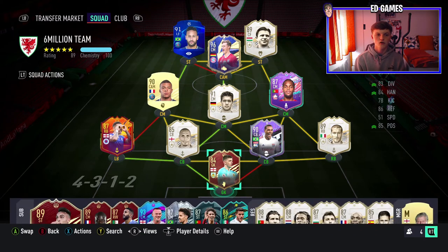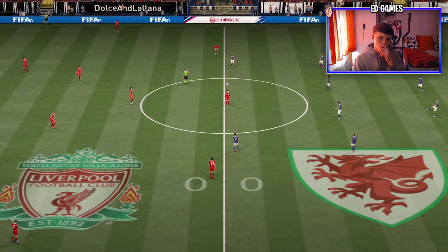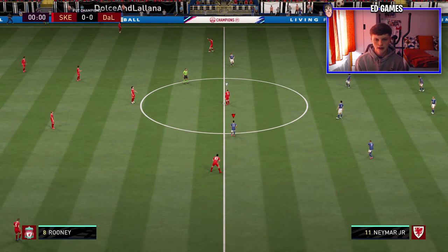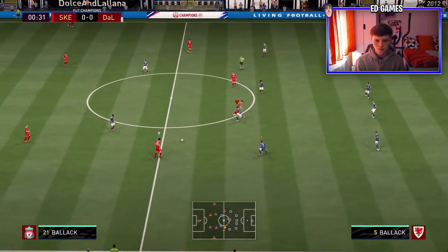I also have a 5-3-2 I rarely go into, a 4-2-3-1 I almost never use, and a 4-2-2 drop back balance when I'm 1-0 up with two minutes to go just to save the win. That's pretty much the team — let's get into a Fut Champions game. The opponent has a very very good team: Bender at right back linked to Reus, Prime Moments Balak — an upgrade on mine — Rooney, Prime Cruyff on the bench, Neymar, Mendy, Varane, Curtis Jones SBC, Courtois in net, and Prime Moments Puskas.